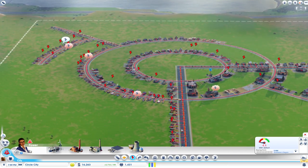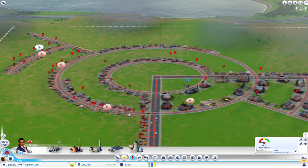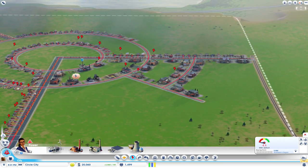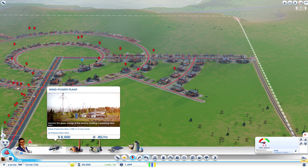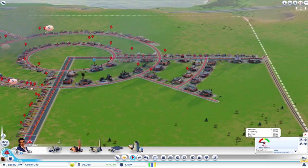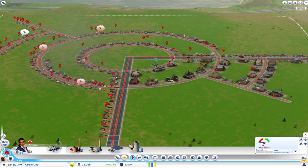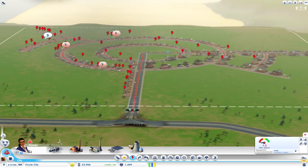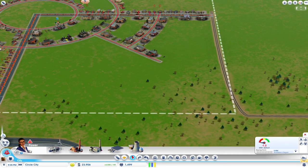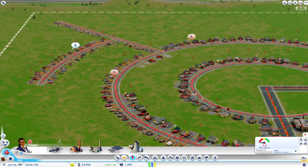We'll extend this avenue straight across here to the left and also straight up once we have more money. Our wind power plant would be almost halfway used with just one turbine for what we have, so we're going to want more than that. I tried to go green on the last one — just didn't quite work out. I was running out of nuclear power and had to add another nuclear reactor.